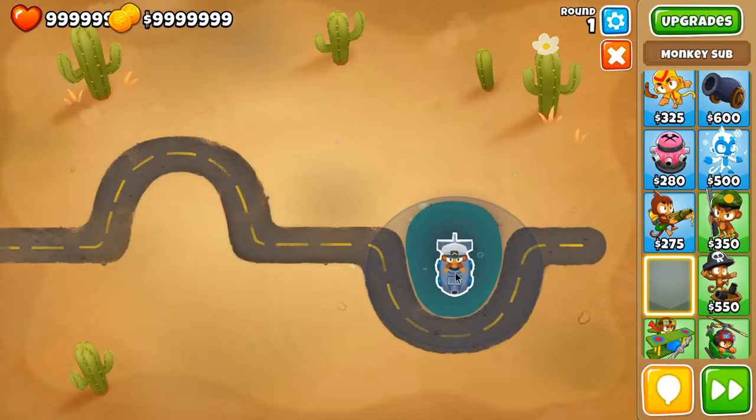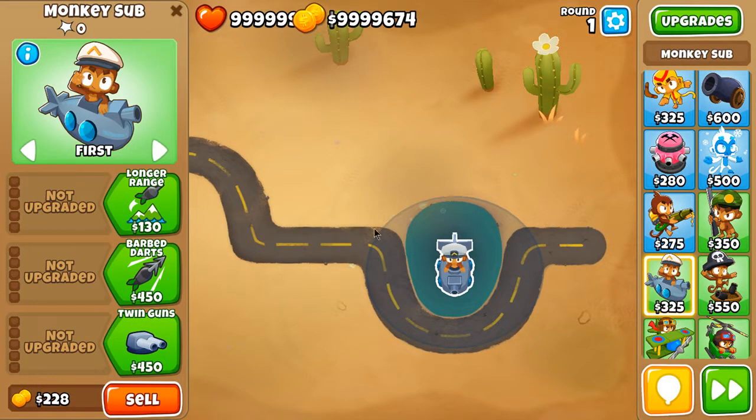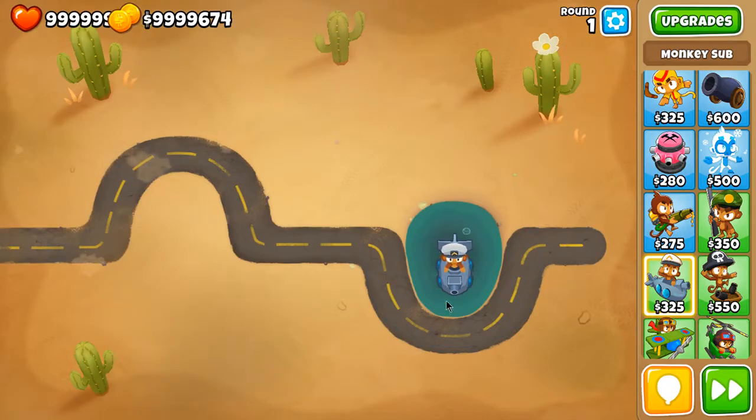Just by placing the submarine, the range is pretty nice — pretty okay. The cost is the same as the boomerang. The damage is one layer, the attack speed is pretty decent as well, and the piercing is one, so with each dart you can pop up to two different bloons.